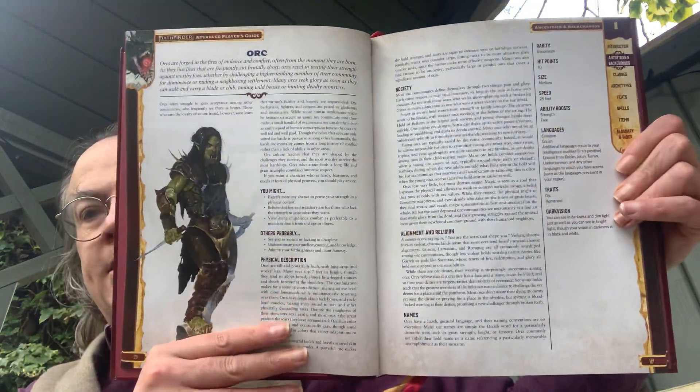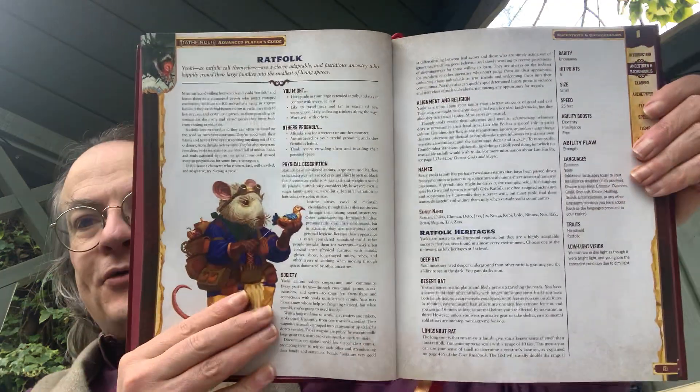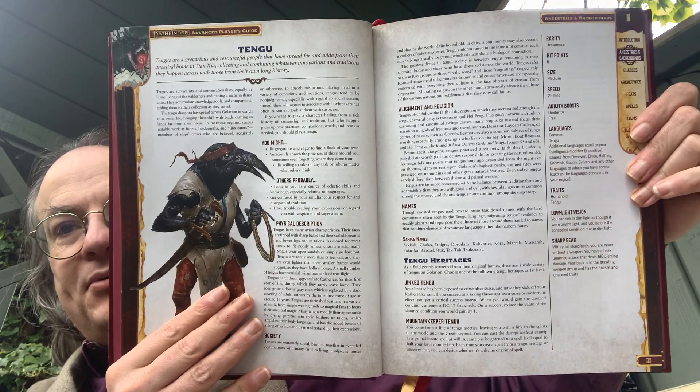I've also got the Orc. You've got the Half Orc in the Core Rulebook as sort of an option for the human ancestry rather than a standalone one, so there are more heritages here. Rat Folk, including a Rat Folk lady in a very fine, very bright dress. And Tengu, if you want to play bird folk.